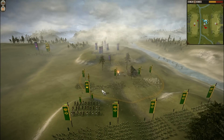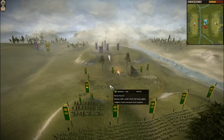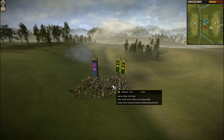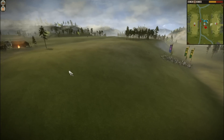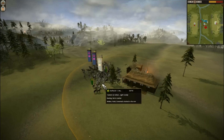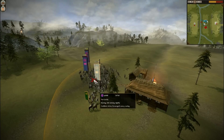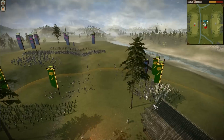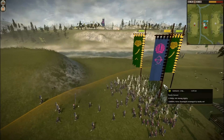I'm going to position my Yari Samurai to protect the back of these archers. You can see that I completely lost one of my katana units. At this point I can't be doing this anymore — I used my two units here to engage his Yari cavalry, and over here my light cav, I'm just keeping them there to hold that force for as long as I can.